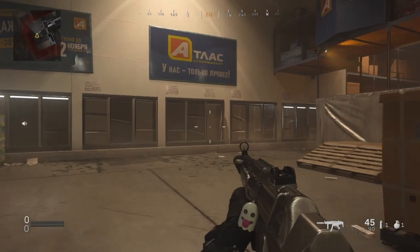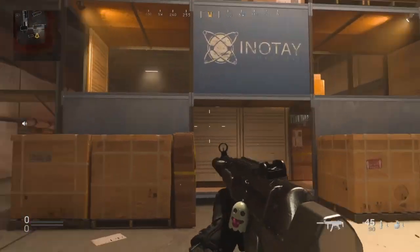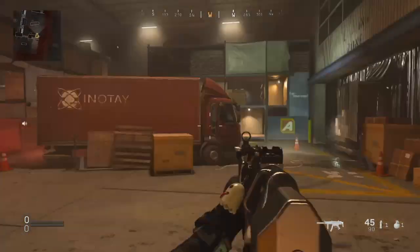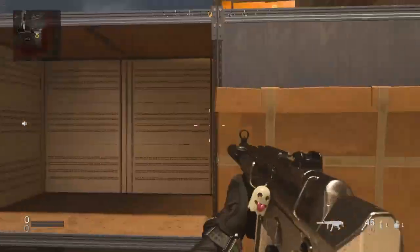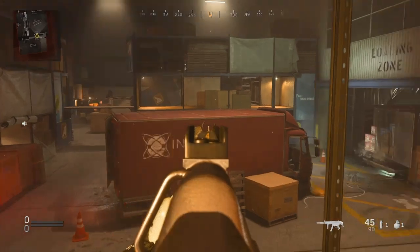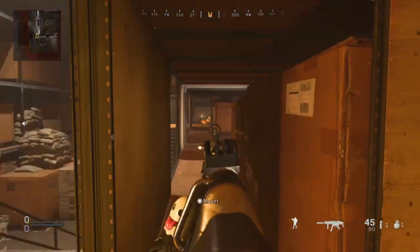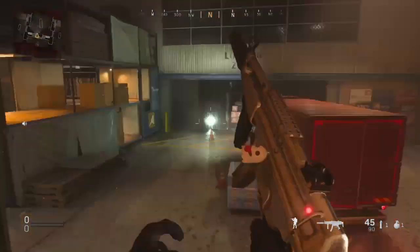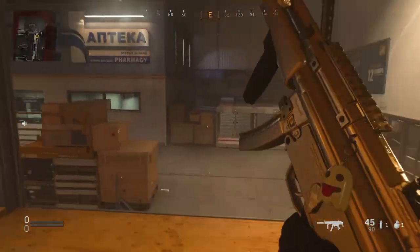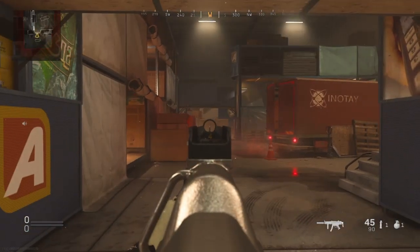This is one of the spawns obviously, and yeah this is Aisle Nine. This map is obviously based off of Superstore from the actual multiplayer map and the Warzone point of interest. So it looks like you get up here and you got some ways you can watch, and you go over this way. It's a small map overall but there's plenty of places to go and it'll be a fairly good gunfight map.